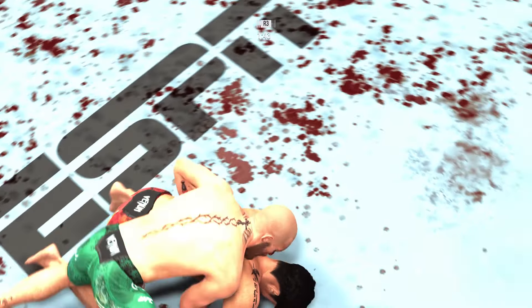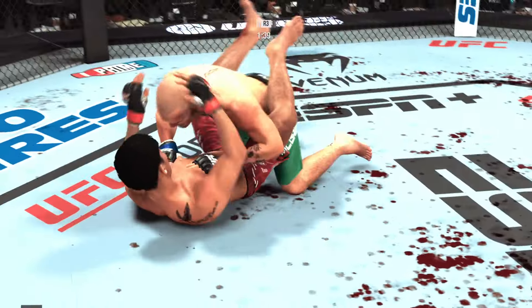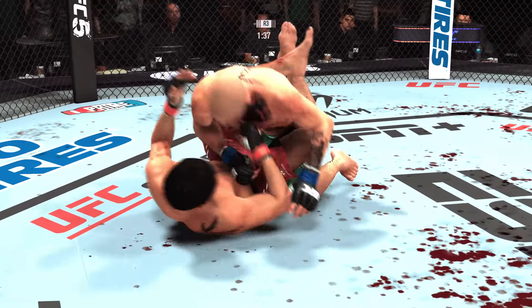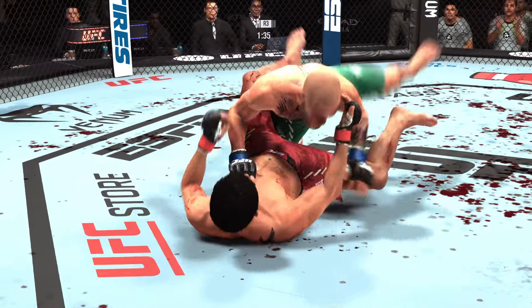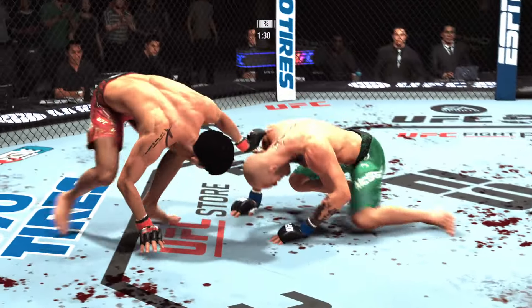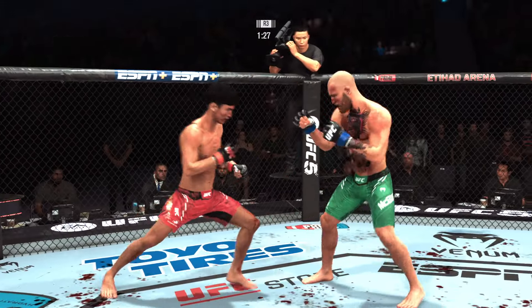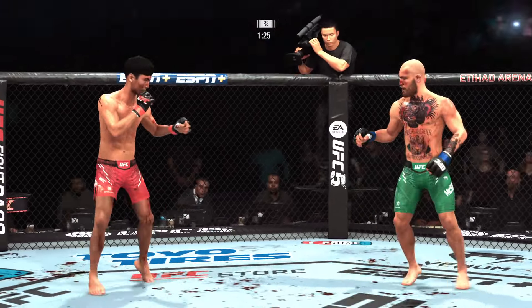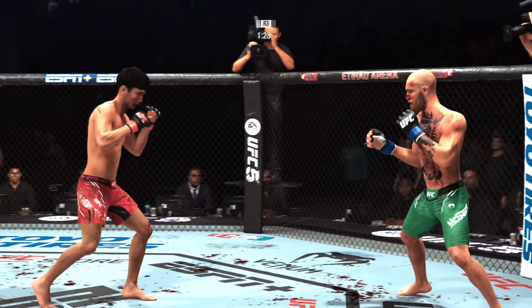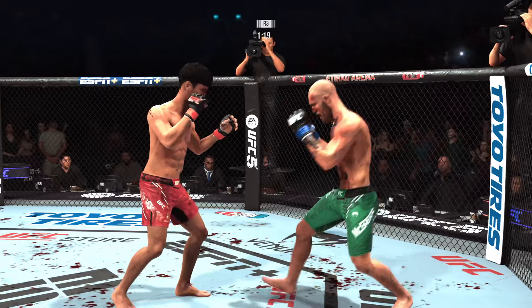Nice movement to avoid some of those strikes from the top. We'll see if he can apply pressure inside his opponent's guard. Rinse and repeat, targeting that swelling — you've got to think this is going to start to affect his performance. It's at a point now where he's going to start to get desperate, start to make some mistakes because the swelling is not just minor anymore. We're starting to get into the major territory.